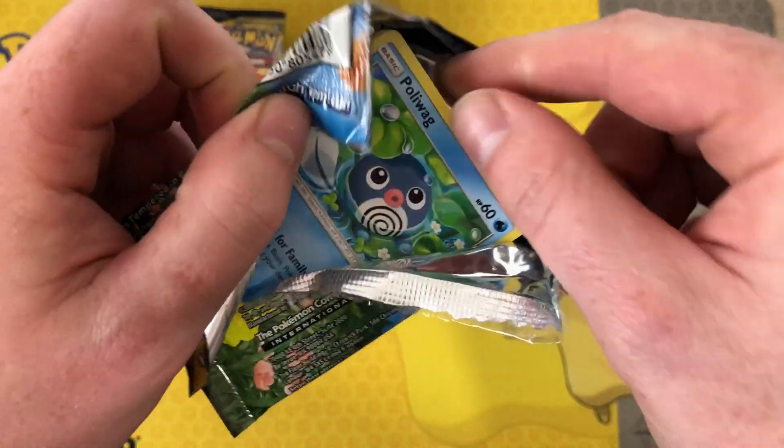Don't know if the pull rates are going to be similar or what. Got Fairy Energy, Grass, Exploration Water, Gloom, Koffing, Diglett, Zubat, Jigglypuff, Bellsprout, Chip-Chip Ice Axe, and behind that — Mew holo! Boom! First Mew holo that we've pulled and it's looking pretty good.